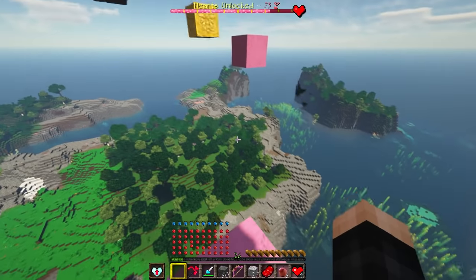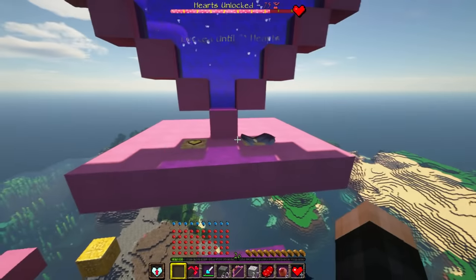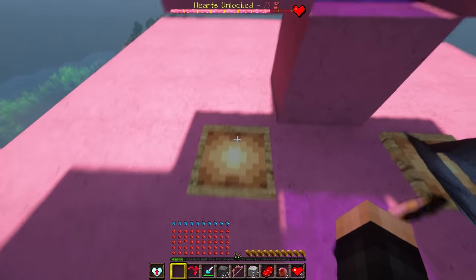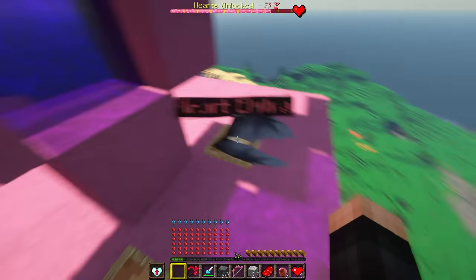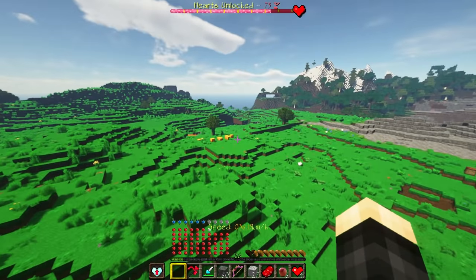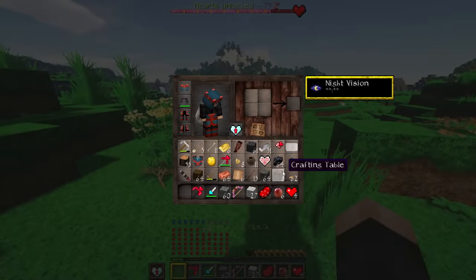The heart parkour is challenging without a water bucket, but we complete it and reach the top. The heart portal at the top is still locked until 75 hearts, but completing the parkour rewards a golden heart bringing us to 60 hearts. We also get heart elytra, which we equip. The new goal is 75 hearts to enter the portal and visit the heart dimension.